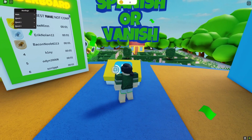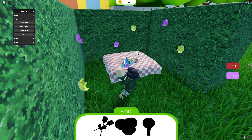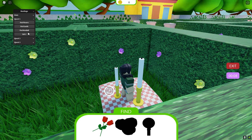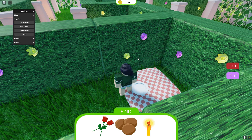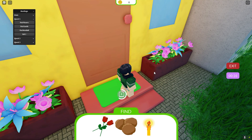Alright, so first we can just start the game. This is like an auto finder, so we can auto find the flowers when you start. Then find candle. And then find meatball. So we found everything, now you just need to go to the exit and ring the doorbell.